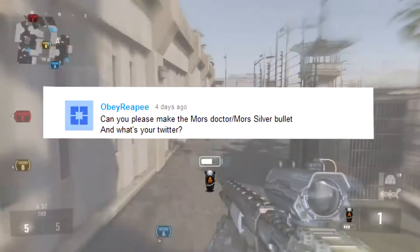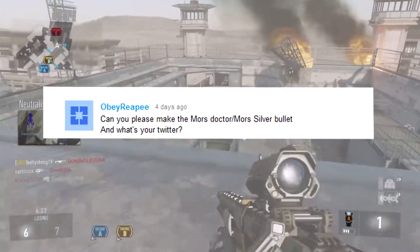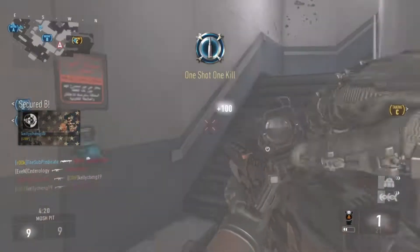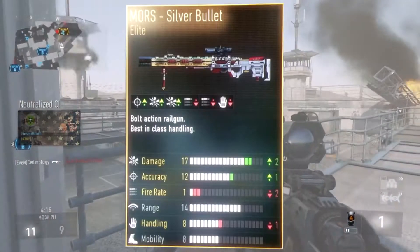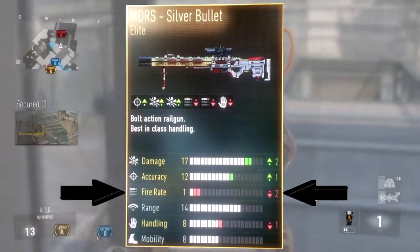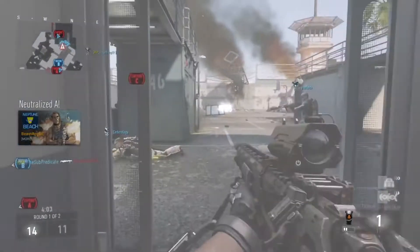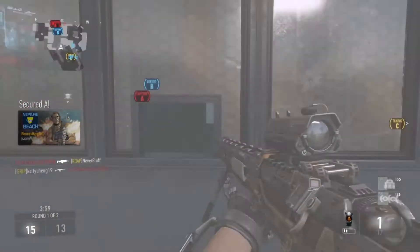Sorry for mispronouncing your name. He asked me to cover either the Mors Doctor or the Mors Silver Bullet. There's a big reason why I'm not doing the Silver Bullet — if you guys look on the screen right now, there is a big reason right there. The arrows should help you. That right there is the biggest reason why you should not use the Silver Bullet. Silver Bullet is overhyped. If you guys get it, it's okay to use — it's got a badass camo that no other gun has — but that fire rate is going to kill you.